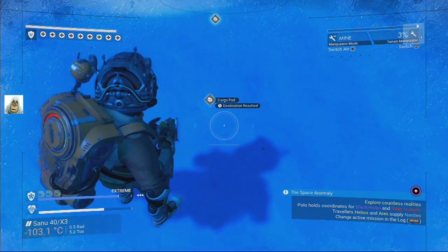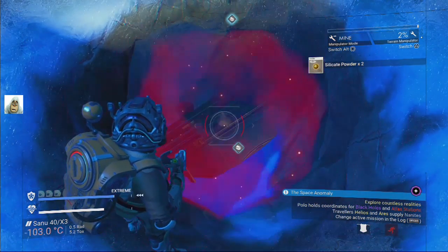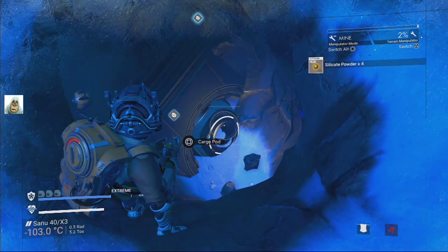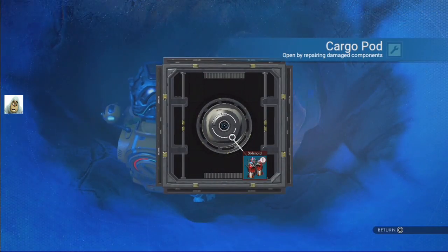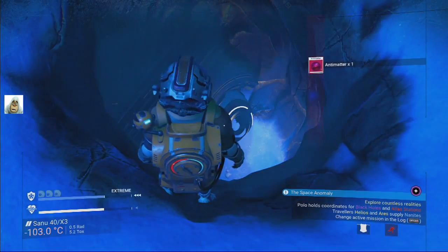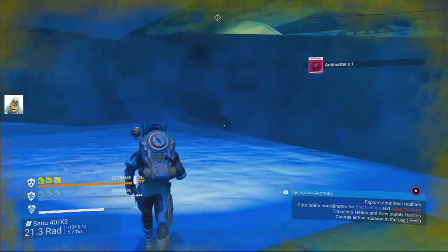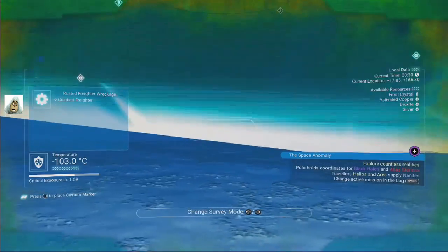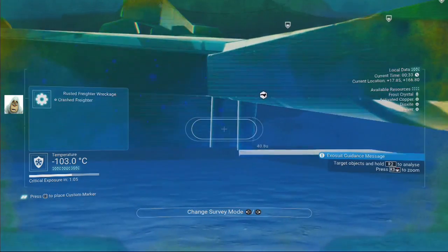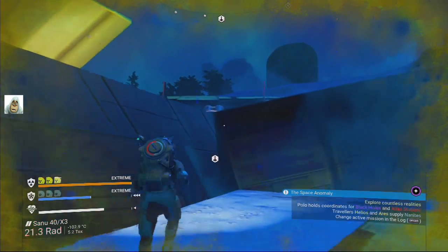Now we need to dig this out. There's the door - we'll take the door. We got some carbon, we're okay for carbon. And that gives me antimatter plus a radiation headache. Who's next?